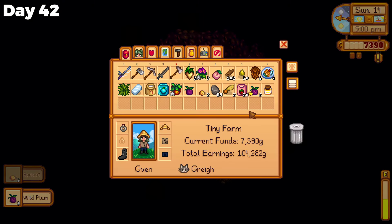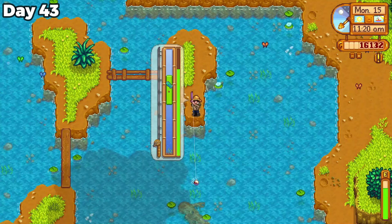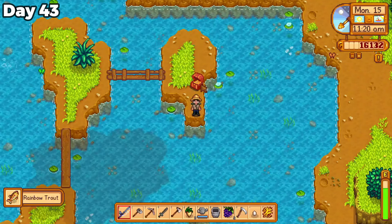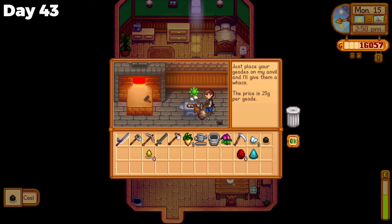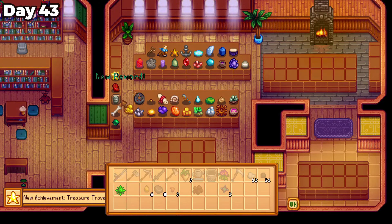I also bought some honey and found a double pomegranate in my bat cave, which gave me level 7 foraging. Day 43 was mostly fishing and finding treasure, which I brought to Clint's to open up. I donated the missing rocks and gems to the museum as well.